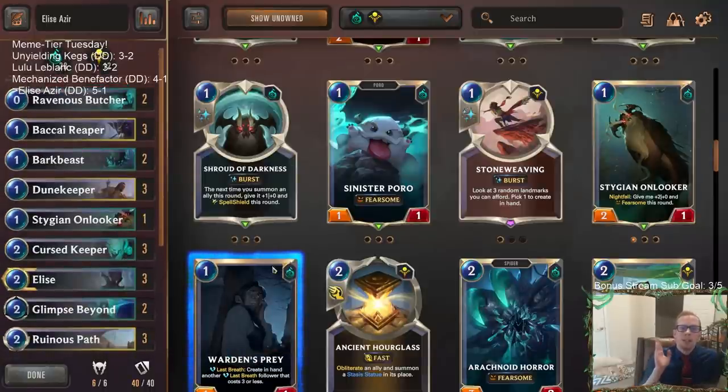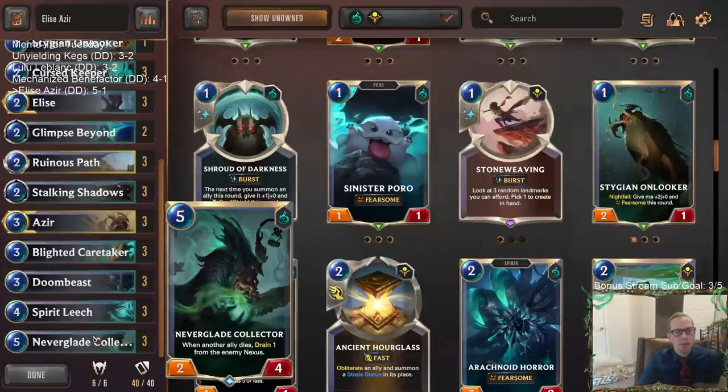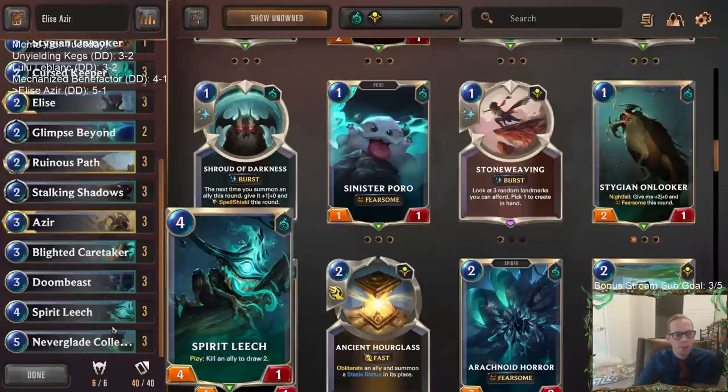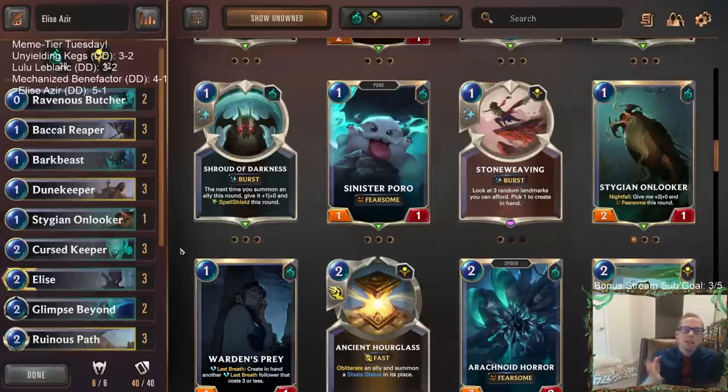So there we go — Elise Azir, really impressive deck. Forget about that first game — we won five in a row and were beating Lissandra Trundle and Swain Ezreal, which are control decks built to defeat aggro, and we just ran them over. Super impressed with Neverglade Collector finishing games out. The aggro mirror where they had Ruinous Path and Ruin Runner, but Neverglade just drained so much it kept us alive, and when we got two in play it was game. There's our one change — getting Onlooker in over that 0/3 — and it looks nice.